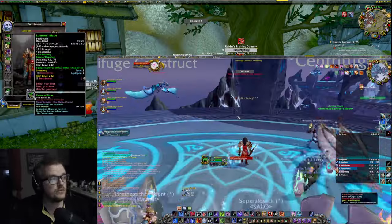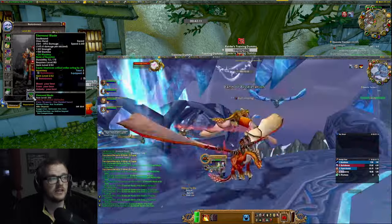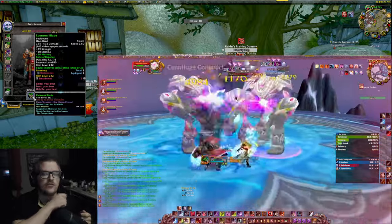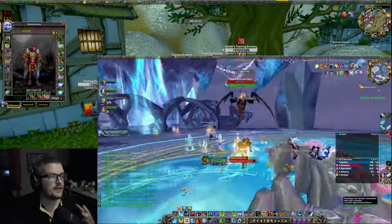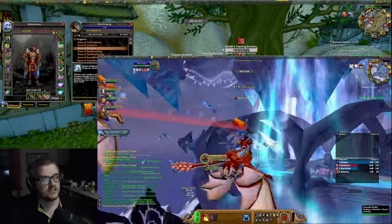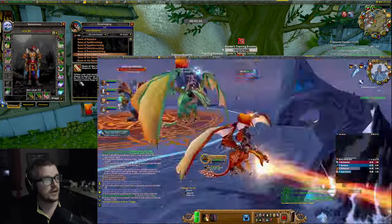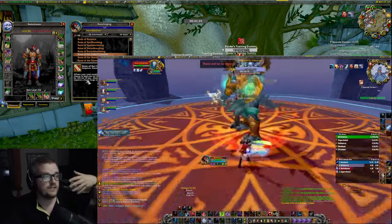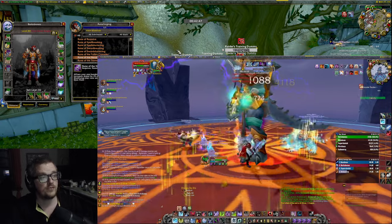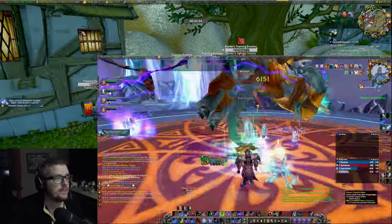You also want the Rune of Razor Ice from Rune Forging, and you want it on your main hand — because the main hand is the one you're actually going to hit more frequently with. Razor Ice is a stacking buff that's going to make our Frost damage deal even more damage. And then you want Fallen Crusader on the other one, which is going to heal us and give us 15% strength for 15 seconds. If you want more survival, you could swap it to Nerubian Carapace.